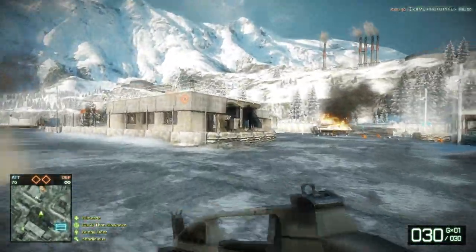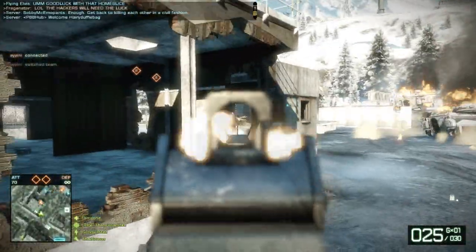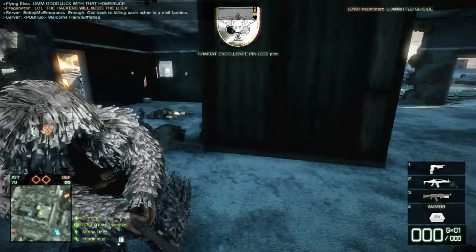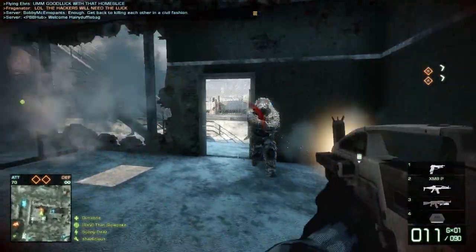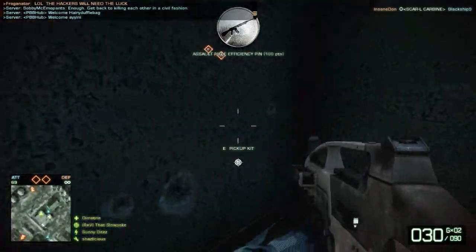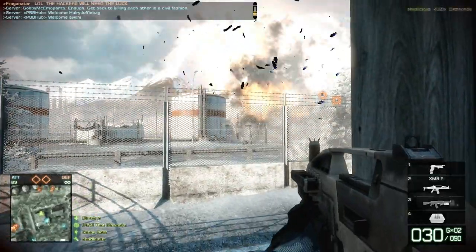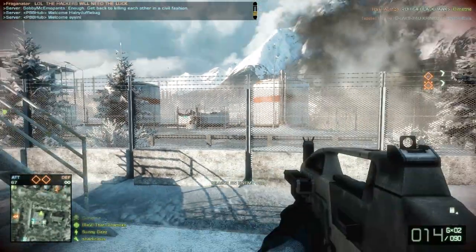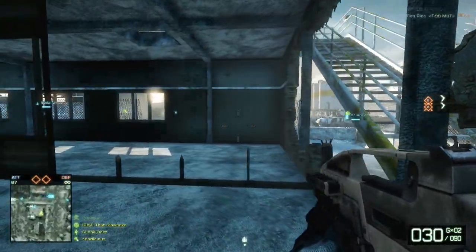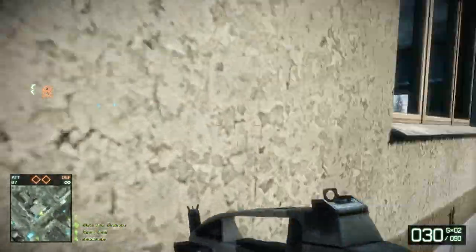This base is hard to clear out because there's so many places, nooks and crannies for the defending team to camp down at. Look at this — I don't know how I lived through that. I'm just killing dude after dude and they keep coming. They're still here. What do I see in the distance? Sniper. A Gustav holder — they're everywhere. This base is hard to clear out. A good portion of your deaths is gonna be clearing this base if the defending team is any good.